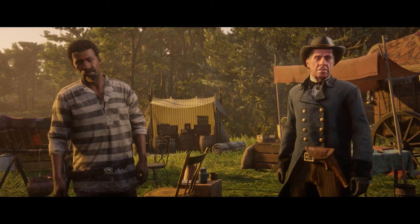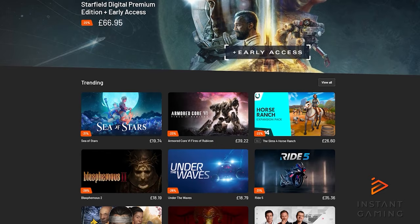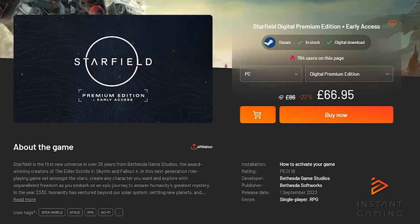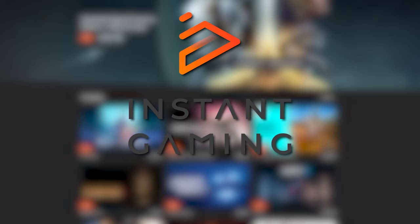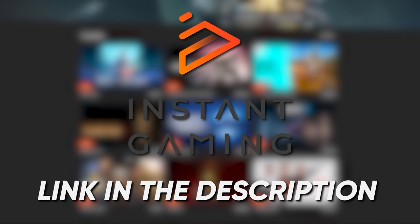Before we get into this video, let's just take a moment to talk about today's sponsor, Instant Gaming. Instant Gaming isn't like every other business out there, because they want you to save money rather than spend it. They basically offer flagship games that you want for a fraction of the price — it's literally a dream come true for gamers like you and me. They also offer pretty cheap top-up cards, which is an added bonus. So if you want to get your hands on flagship games for half the price or even less, make sure to head to the link in the bio of this video.